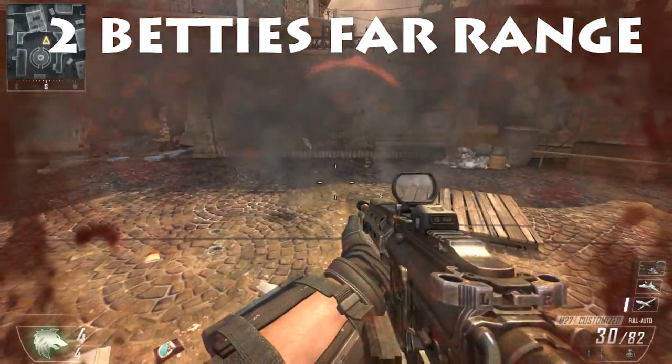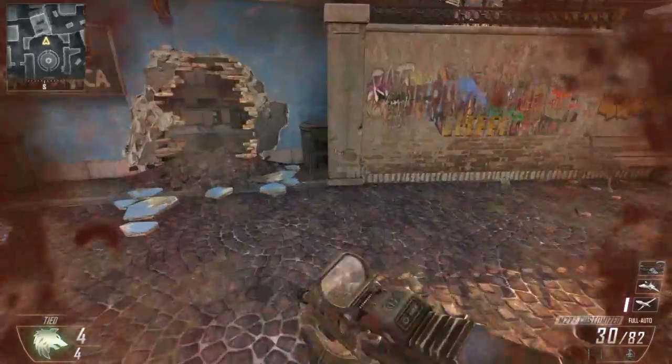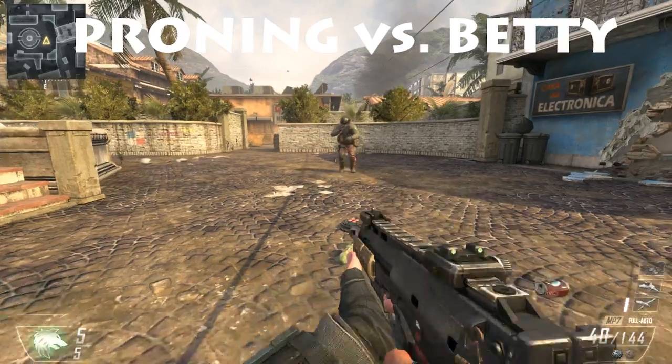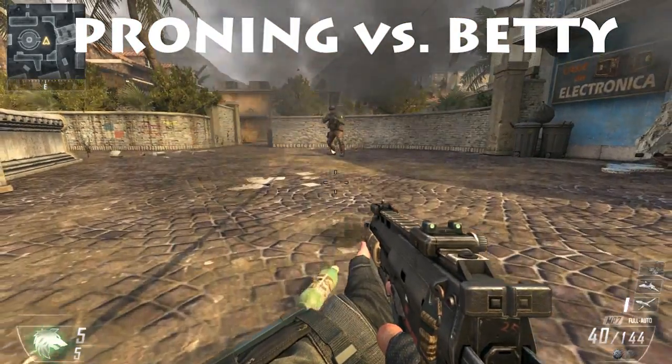But if you go toward two Bouncing Bettys and stay at a further range — go towards them and then back up a little bit — you're going to be able to survive. Which is pretty cool. You can tank two Bettys at a little bit of a further distance.